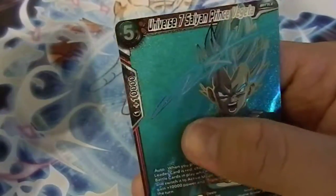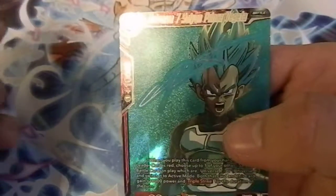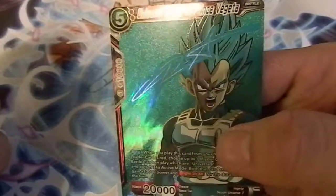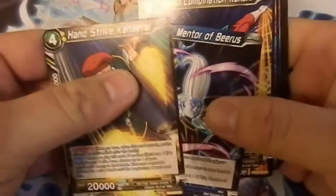And nice — I like that! This is the Universe 7 Vegeta card but it's the alternate art. I think that's a signature by the voice actor — I'd have to double check who signed it. Really happy about that. I think that one's another expensive card if I'm not mistaken. So that's really good.